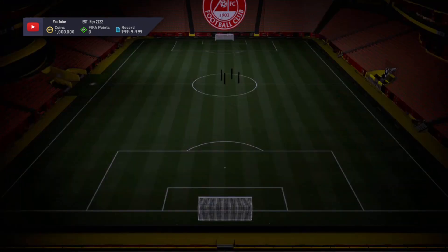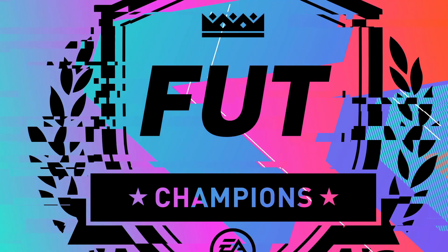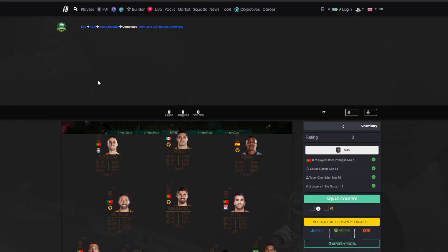81-rated squad with a 75 CAM — not even an inform involved, happy days. So let's jump into it boys, about 50k on all platforms for an 81-rated team.